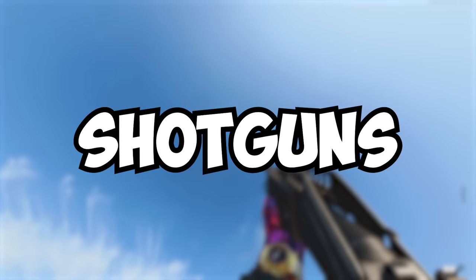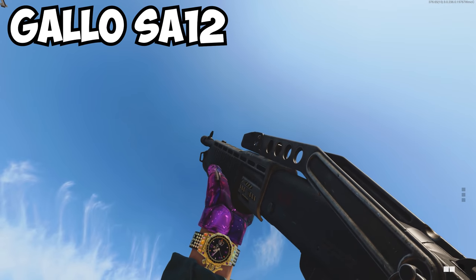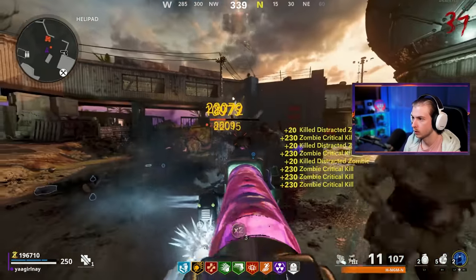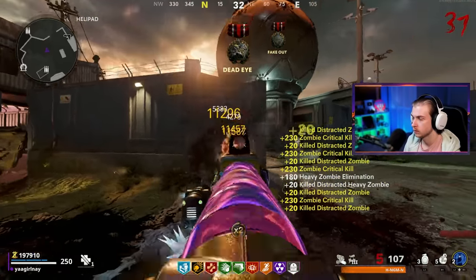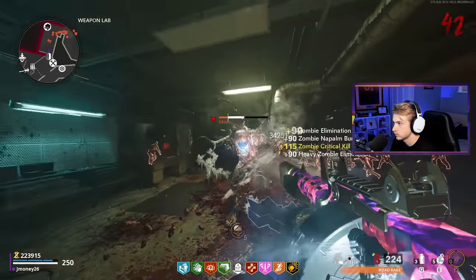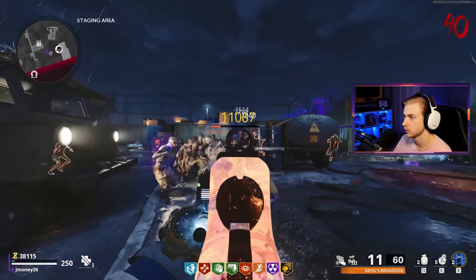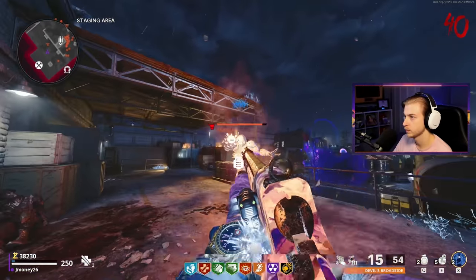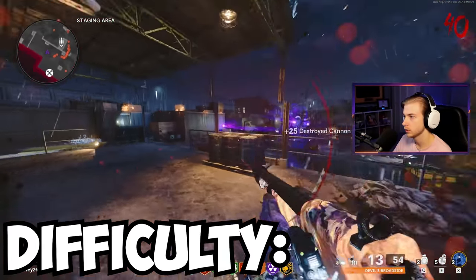For shotguns, there are two weapons you need to complete, and the two I recommend are the Gallo SA-12 and the Hauer 77. These are some of the most powerful weapons in zombies and are my go-to weapons. The Street Sweeper is good but you have to play around its slow reload speed, and the 410 Ironhide is basically a BB gun. Stick with the original two shotguns. Difficulty: Brainless.